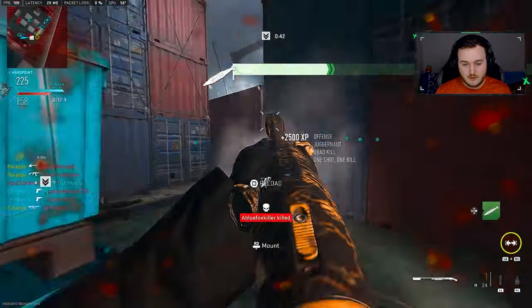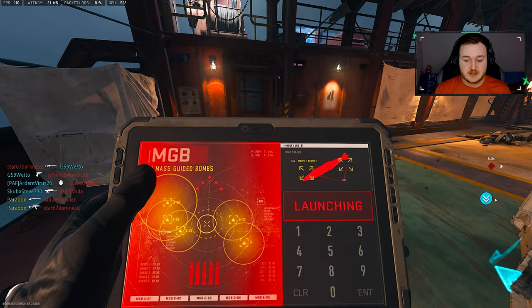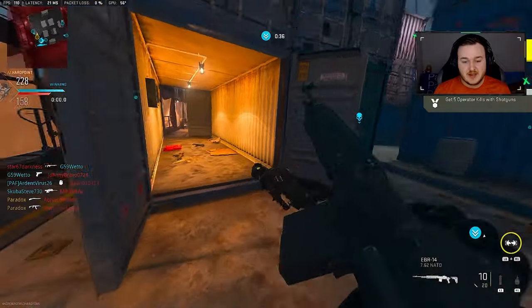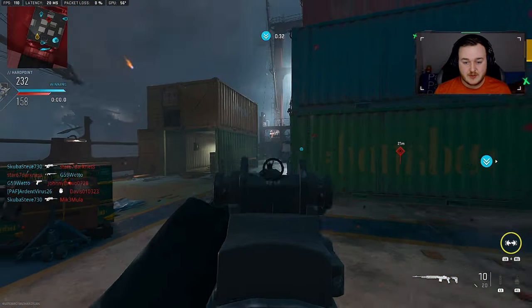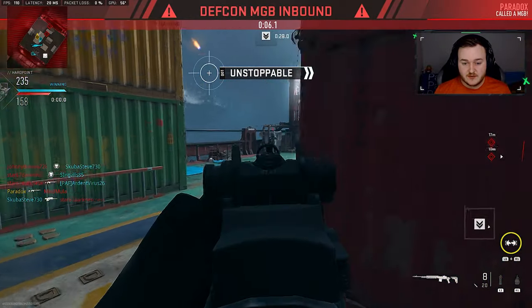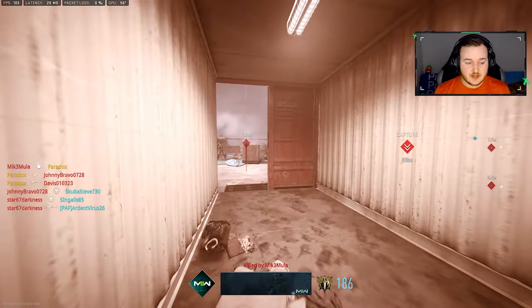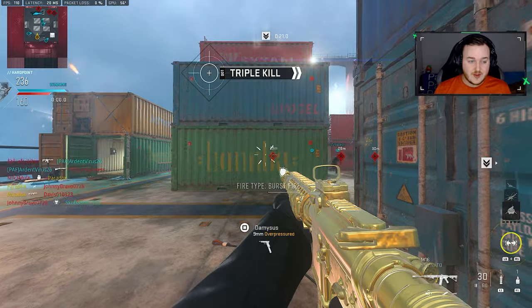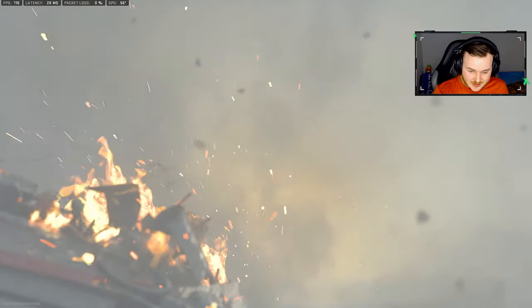Shotgun time — boom bam! And we got an MGB as well. That's a plus! 207 kills — we're going to take that W. Dropping 200 kills with an M16 is really impressive. Let's keep it going — 210 kills, we got that dog in us. 211 — we got an easy little tactical nuke! Let's go!